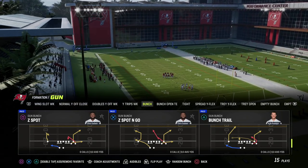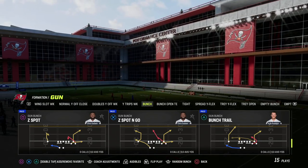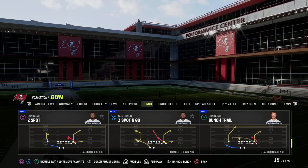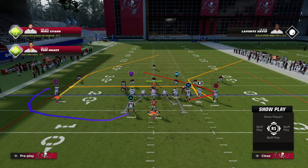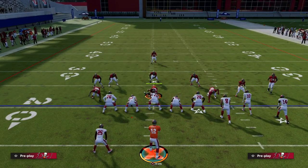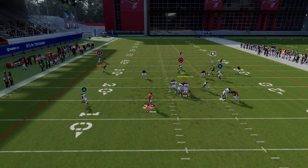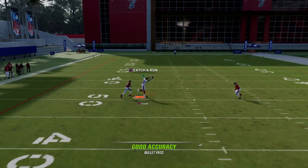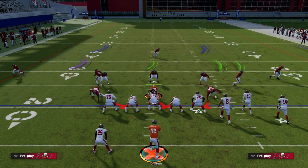Against cover three, there's an EA change to the corner route from the slot — it used to be a little bit sharper and now it's a little bit more narrow and more angled toward the vertical. What you're going to see is this creates a really good cut through there. That corner route is more angled to the sidelines, kind of like the Z-spot corner. Against cover three, the safety in the middle of the field will go to the bunch side, and I can hit this window right in the middle of the defense for a great catch.